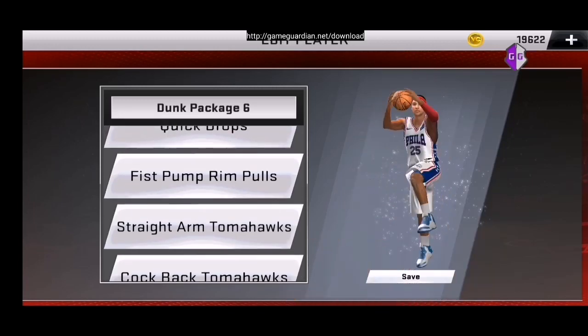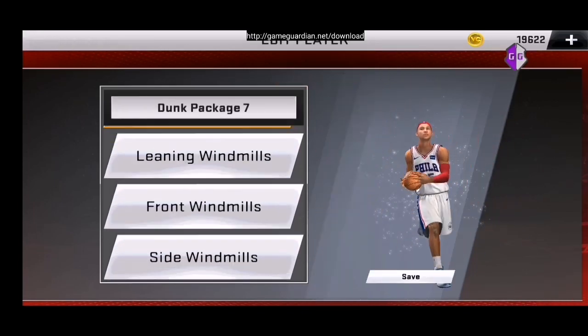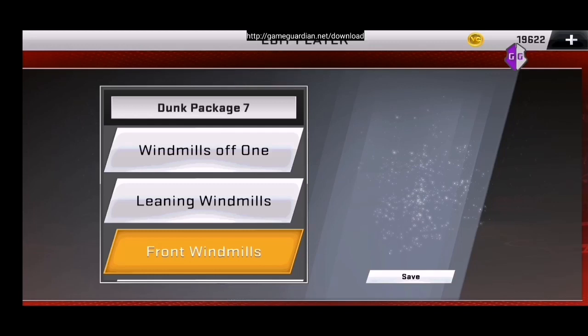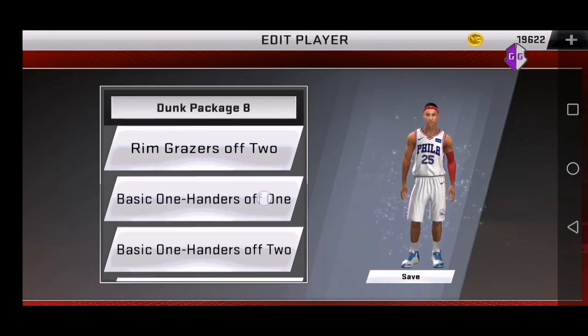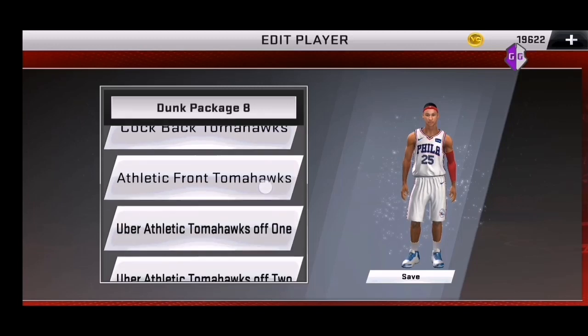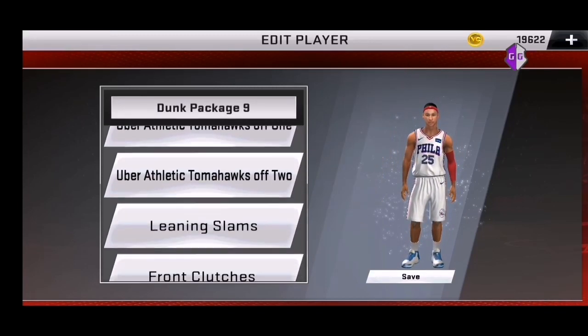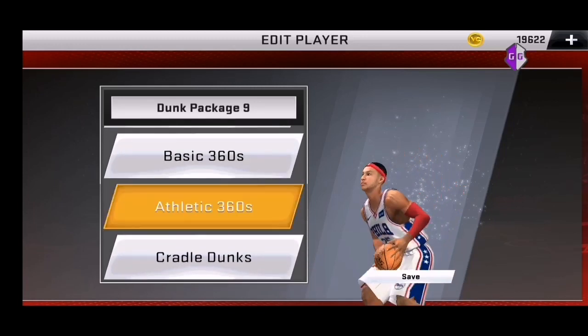Pwede nyo na ilagay sa entry yan. Gamit expile, unquick drop — pwede rin. Save natin itong package 6, 7. Font with nails. Nakakapili kayo ng mga magandang real AO dunk package dito. Save nyo. Dito na tayo sa 8 — ethic tomahawks. Then sa 9. Ilan lang yung dunk package ni Ben Simon. Pero hindi naman natin siya — i-edit lang natin mga dunk.